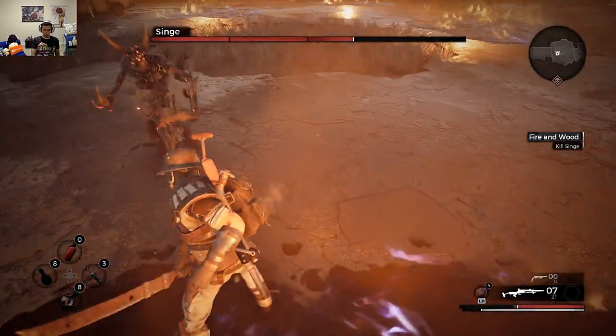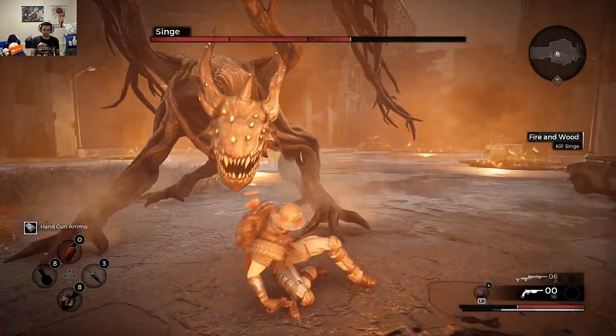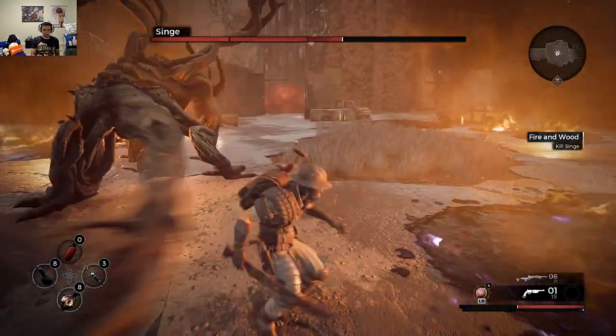I found it best to kill off the add-ons during this boss fight as soon as you can. These enemies can get annoying, especially in numbers. So make sure you kill them off as soon as you see them spawn.